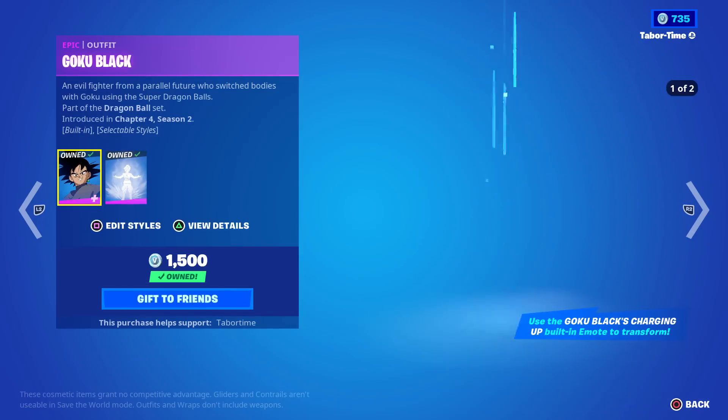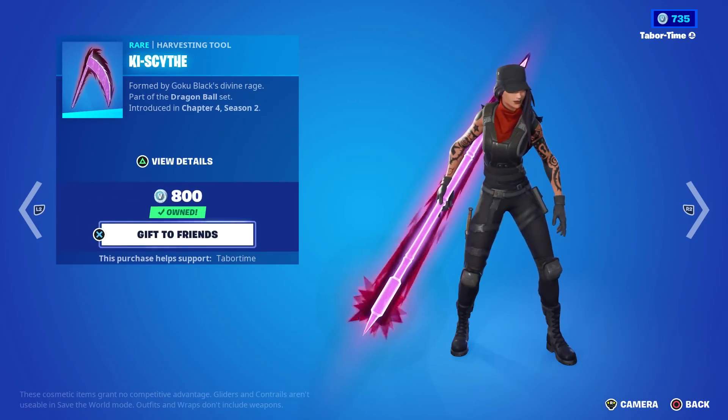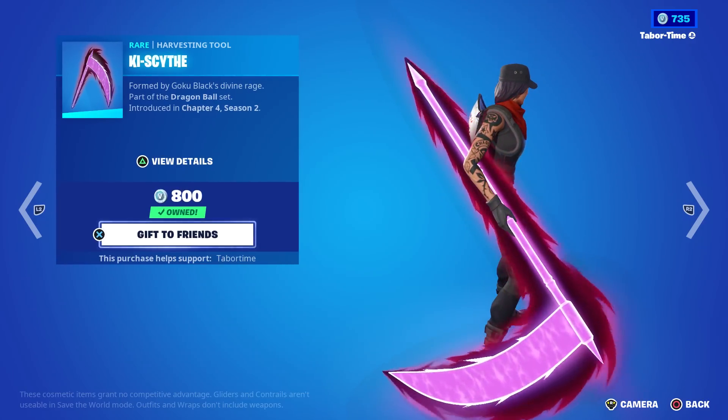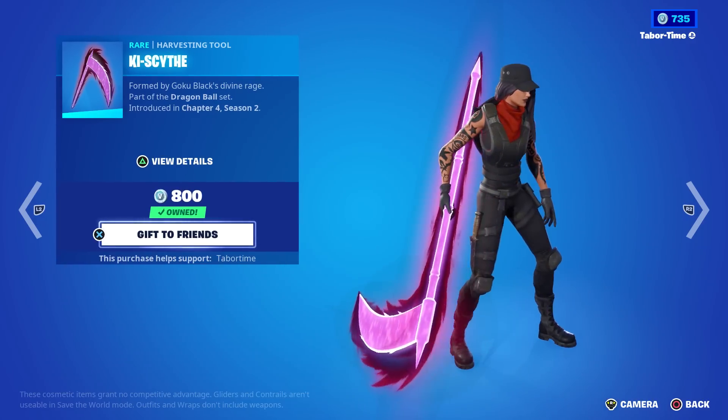1500 V-Bucks if you want to buy him sold separately. The Scythe is 800 and the Sword is 800. I'd prefer the Scythe, but man, is that big. We got to see that in game — that's ridiculously large.